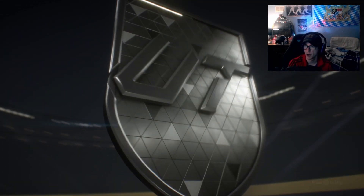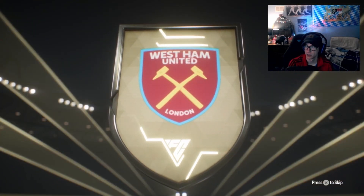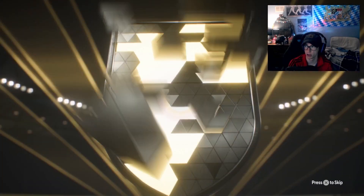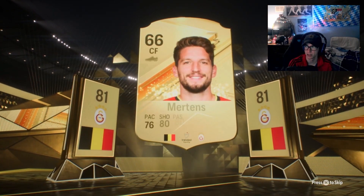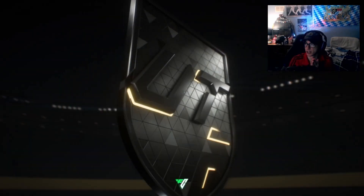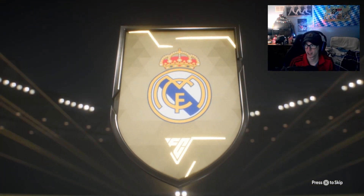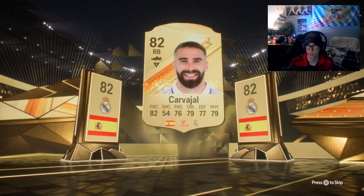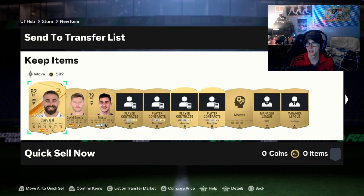Last three packs. That looks like a common to me — West Ham. I can tell when it's a common by the color on the door. Belgian center forward — Mertens! Take that. He's just an 81 though. Last pack — Spanish right back, Real Madrid. That is going to be Carvajal. He's probably one of the better pulls of the night. That's all I got — see you in the next video, good luck on your packs, peace out.